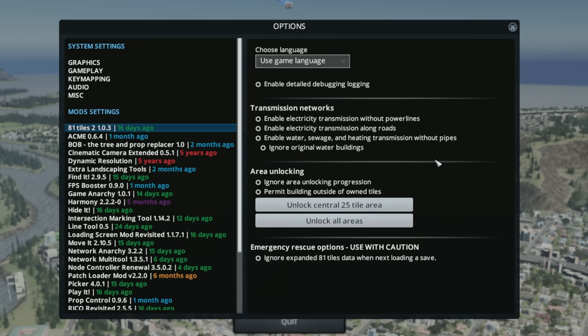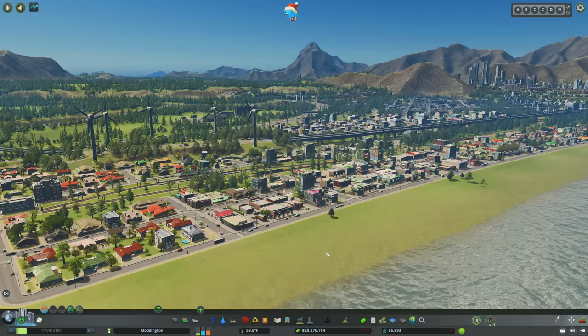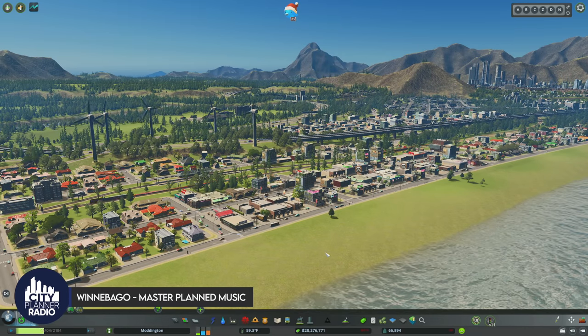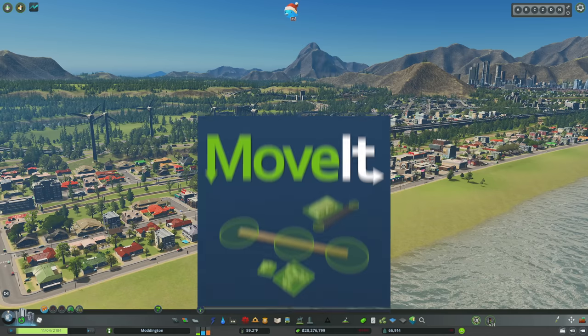Beyond just unlocking tiles, this mod also changes how you transmit electricity and water, eliminating the need for power lines or water pipes. This can be really helpful if you've built out a large city and are running into node issues — or if you just really hate placing water pipes under the road. Number two: Move It. If you were to poll everyone who plays Cities Skylines and ask them what the most useful mod in the game is, most people would say Move It.